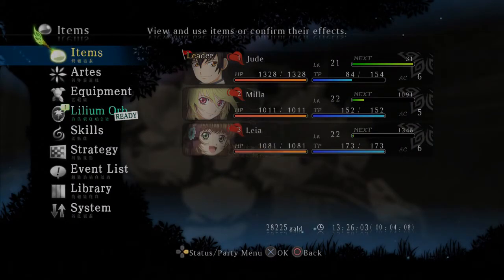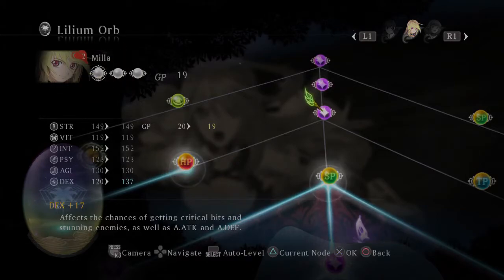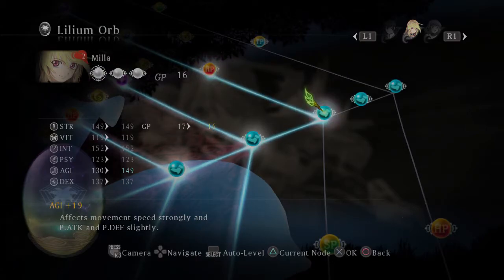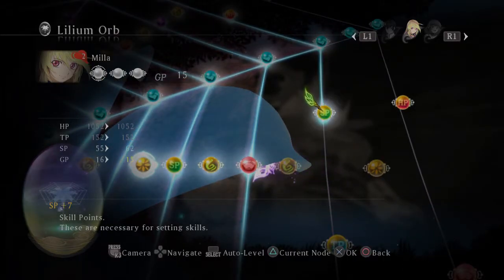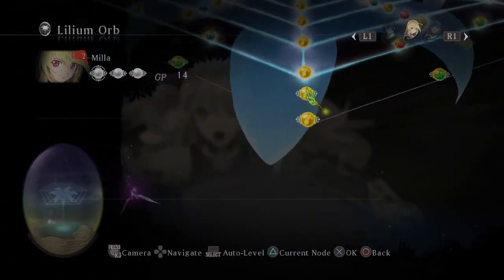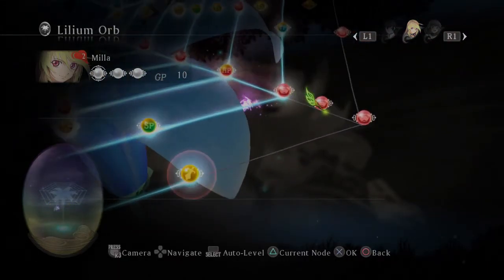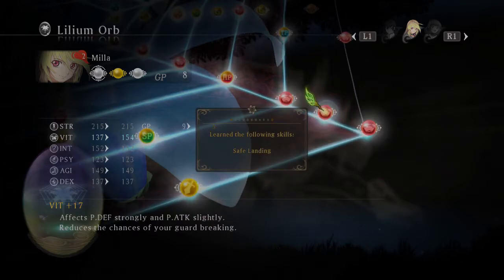Before we do that, a quick preparation screen pops up. Mila is now able to be used because we are not done with this boss fight — it has two phases. That was the first easy phase. You're probably wondering why he only had 9,000 HP — that's because in the first phase you only fight as Jude and Leia. In the second phase you actually have Mila with you, and trust me, that boss fight is a lot harder. As of right now you can actually prepare Mila — equipping Lilium Orb skills and doing some equipment management.